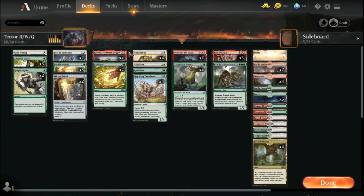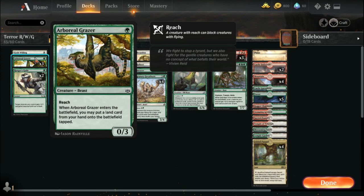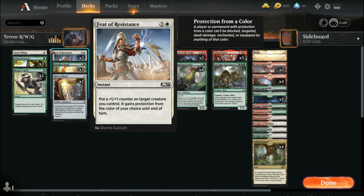This deck is predominantly creatures, so if you have Terror of the Peaks out and you mutate a creature onto the battlefield with Sterix's mutation, boom — you've got instant damage to do to any target. With God's Willing you're protecting one of your creatures from removal. Arboreal Grazer is used to get some lands out quick because the faster you have lands, the faster you can start mutating. Two copies of Ranger's Guile — it's good to get hexproof on a creature.